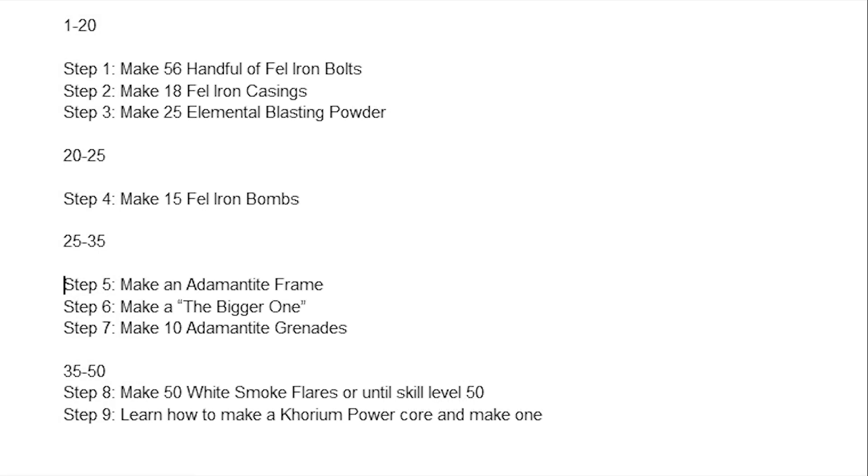To get from skill 1 to 20 you're going to need to make 56 Handful of Fel Iron Bolts. Then you're going to make 18 Fel Iron Casings. And then the third step is you're going to make 25 Elemental Blasting Powder.